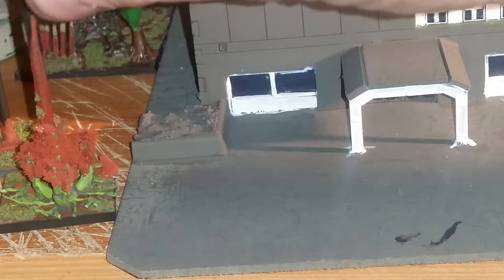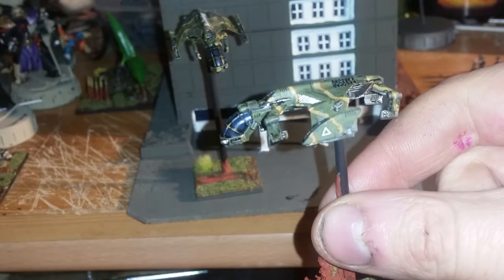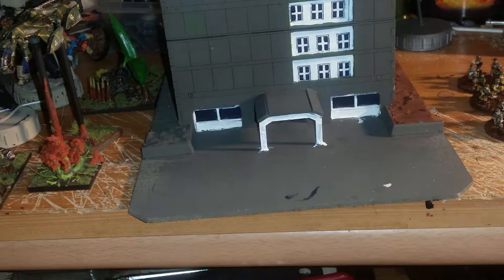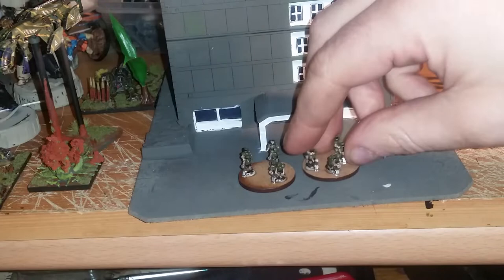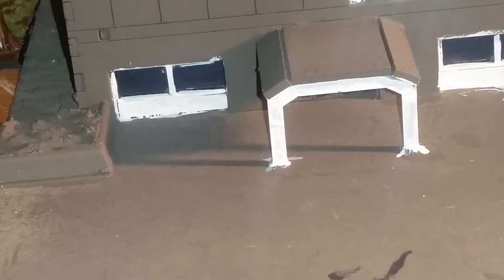I've finished the two dropships here for the laser destroyers — just put the transfers on them, so I'm waiting for them to dry to give them another layer of varnish. I've done the bases for them as you can see. I also painted up two mortar teams for the Legionnaires — these are Hawke War Games miniatures, little pairs of mortars. They're not fancy paint jobs, they're quick paint jobs to be honest — just block colours, wash, done.